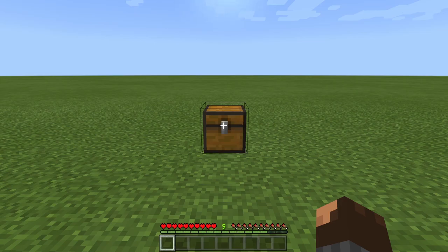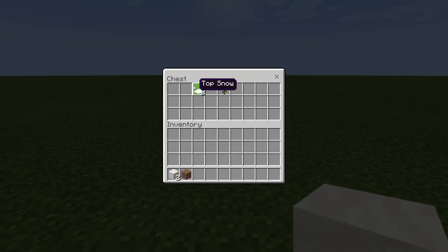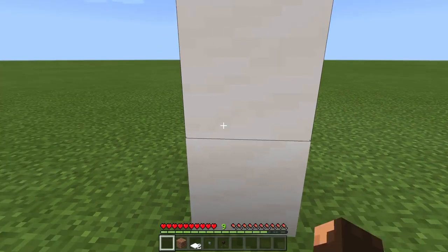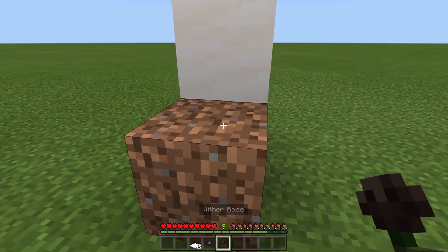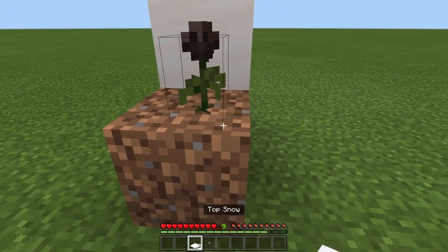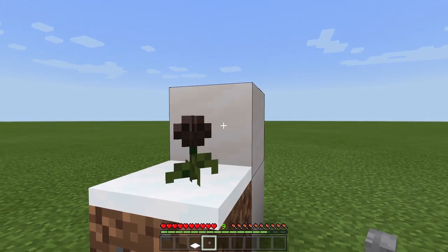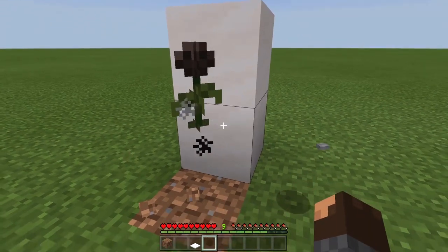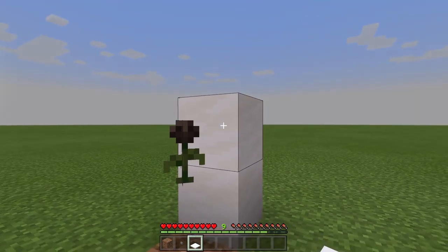This next glitch is a duplication glitch. You'll need two building blocks of your choice, one piece of dirt, two top snow, one button, and the flower you want to duplicate — any type of flower works. Place down your two building blocks, then place the dirt right next to them. Place your flower on top of the dirt, then place top snow on top of the dirt. Place the button on the back building block — placing the button removes the top snow. Destroy the dirt; the button also gets destroyed and the flower is now floating. Get your top snow and place it in the back building block, and as you can see it duplicates. They're not ghost blocks.